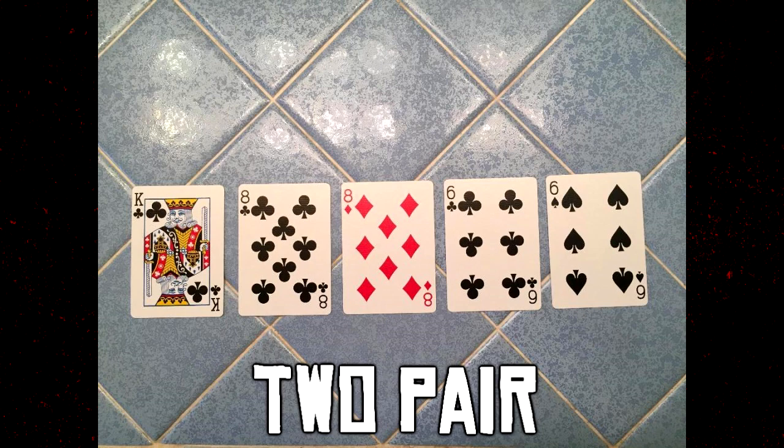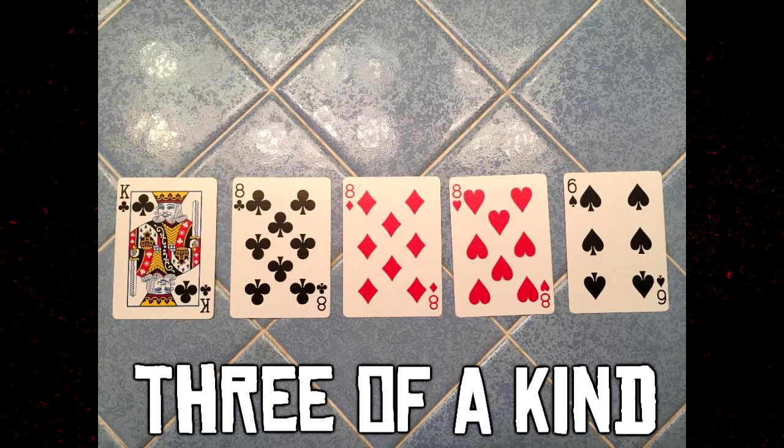Two pair means you have two pairs, as the name says. In this case a pair of eights and a pair of sixes. The lowest two pair is twos and threes; the highest is kings and aces. Above two pair is three of a kind — three cards of the same rank, whether three eights, three twos, or all the way up to three aces. Three of a kind beats two pair, a pair, and a high card.